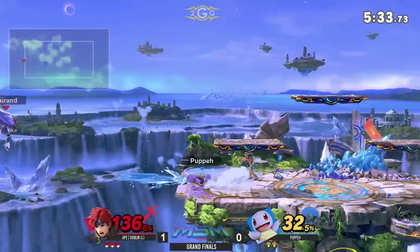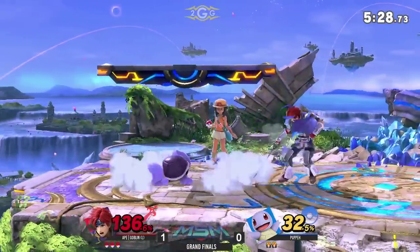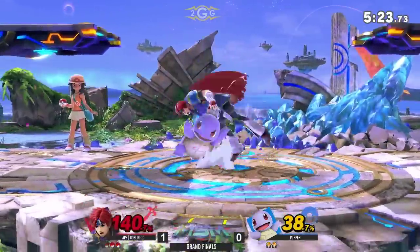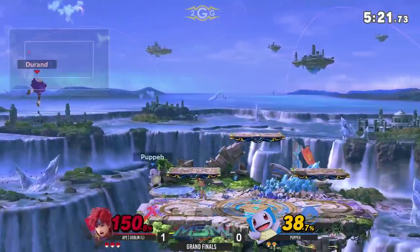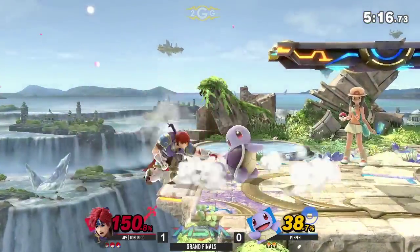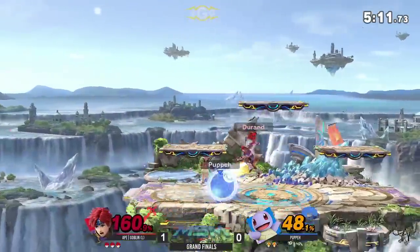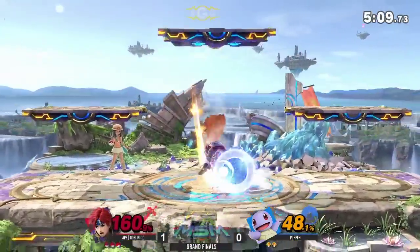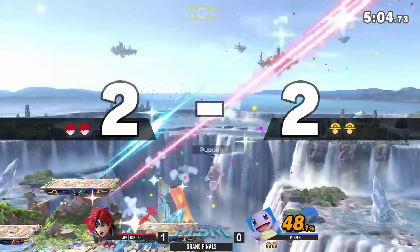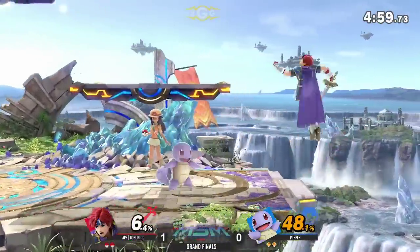Finally gets a grab right here. Here's the thing with Squirtle — you're not really going to get a kill off of a grab. So at this percent, you've got to wonder why Puppy is choosing to stick to Squirtle. Charging up his water gun. He's sticking to the Squirtle. Up throw? He doesn't have a kill throw. It's back throw. At that percent, something has to give.